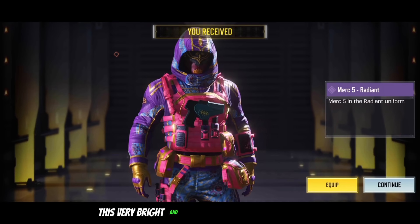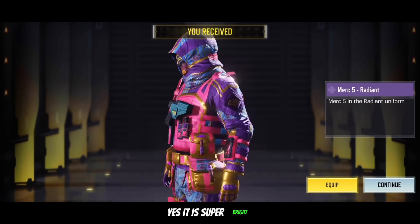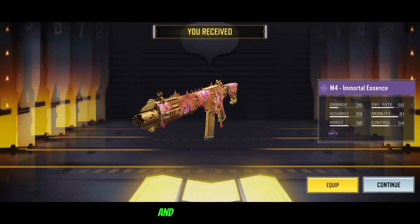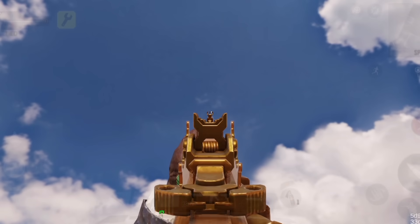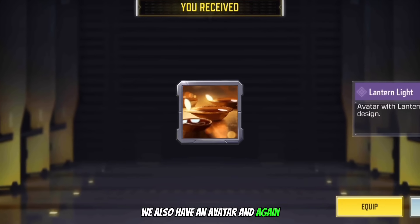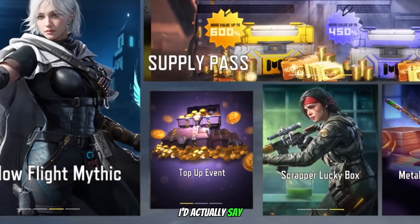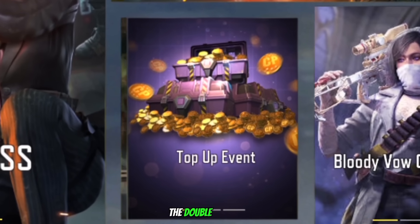For example, this very bright and cool looking Merc 5 Radiant Skin, which you get for buying 960 CP. It is super bright, but I actually like the design — definitely not bad. You can also get this very nice looking custom Enforced skin known as Immortal Essence. Interestingly enough, the front sight is very slightly custom — it curves in instead of out. It's a small change, but the skin looks very good in my opinion. Besides that, we also have an avatar and a bunch of different CP rewards, the most being 600 once you buy 6000 CP. Overall, I'd say this is the best top-up event we've had in a really long time, besides the double CP events.